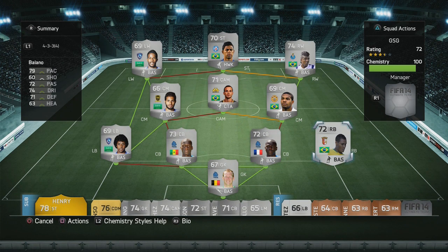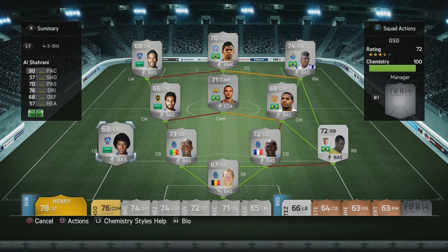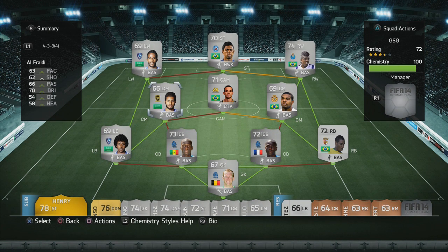On the right-back, we have Baiano. He's got some decent stats — not really outstanding, but he's mainly there for the chemistry. And on the left-back, we got Al Sharani. He's really, really quick, with some good passing and dribbling for a 69-rated player, and we'll see how he does on the left-back spot.